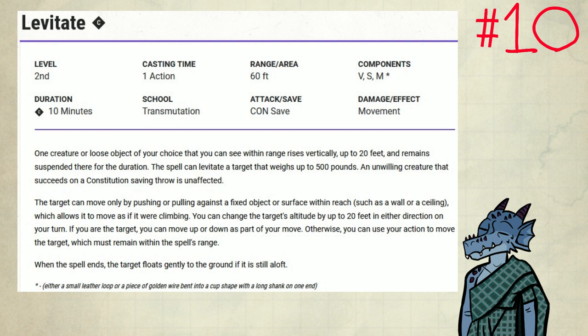This is not a repeat save either. If they fail to save, they're going to be stuck there for a long time — 10 minutes is a long time. Interestingly enough, enemies that can normally fly rules-as-written cannot move by flying if they are affected by Levitate. The main reason why this is not higher up is because it requires the target to fail a constitution saving throw, and it only works on single targets.